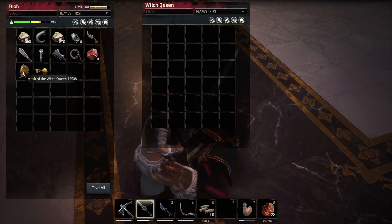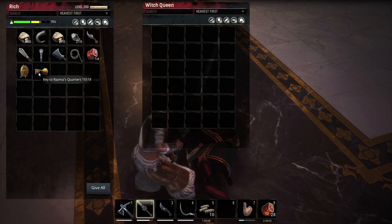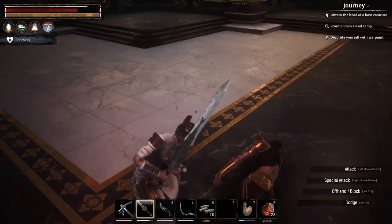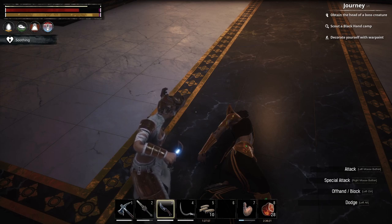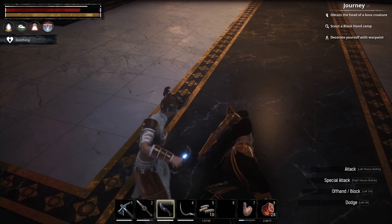From her we get the Mask of the Witch Queen and also the Key to Razma's Quarters. Razma we haven't actually talked to yet. Razma is in the opening cinematic of Conan Exiles when you first start the game at the main menu — you get a cinematic episode.